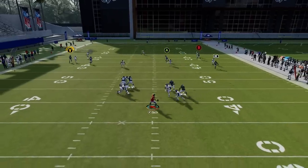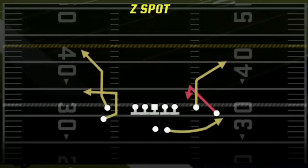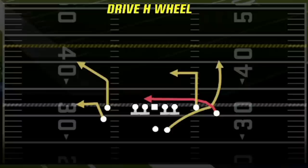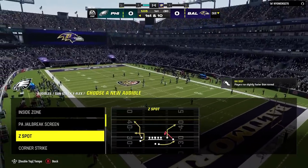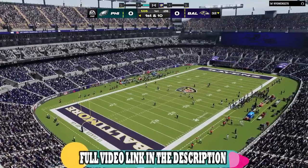I had a hard time finding a one-play touchdown versus cover three and cover one this year until now — and that play is the Z spot. My audible plays will be: the Z spot as my new one-play touchdown versus those two defenses; the PA read as a one-play touchdown versus everything else; the drive H wheels, which is a highly effective dink-and-dunk play and a one-play touchdown versus cover zero and cover one; and a simple inside zone as you always need a run play as a threat. There's a practice-style mode breakdown of this entire scheme linked in the description.